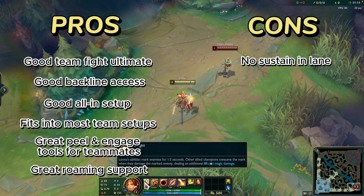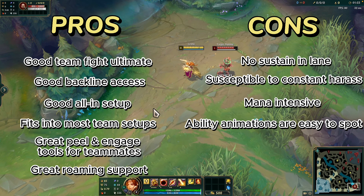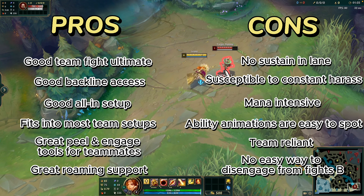The cons include: no sustain in lane, susceptible to constant harass, mana intensive, ability animations are easy to spot, team reliant, and no easy way to disengage from fights.